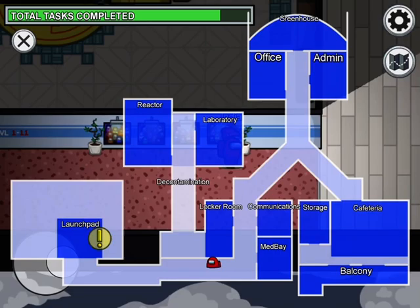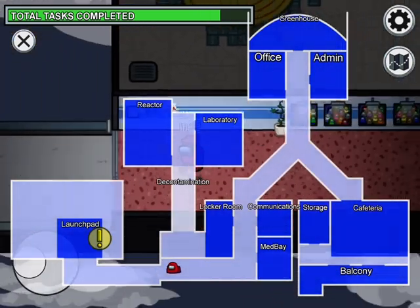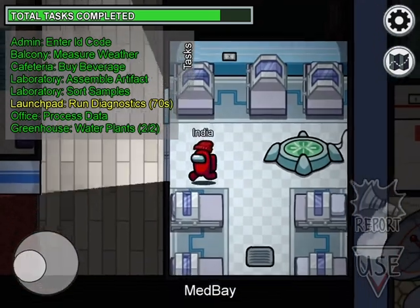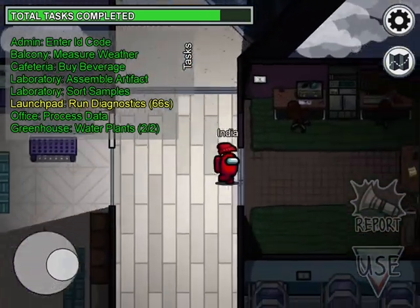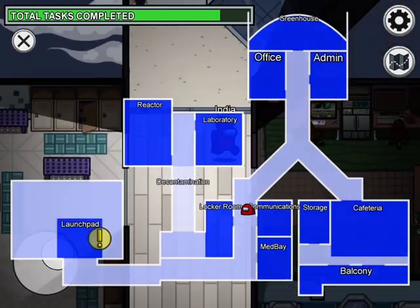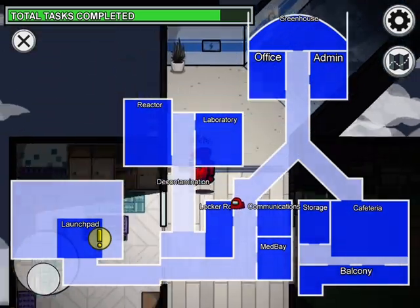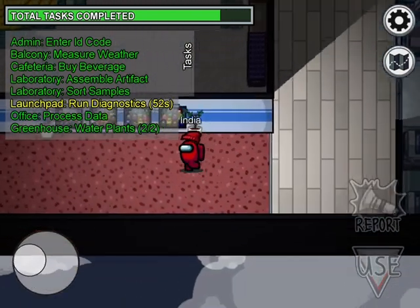What I recommend for your tasks: since you spawn at the launchpad, do all your launchpad tasks first. Then if you have a med bay task, save that for last as a clearing task because it's a visual task. Then do all your tasks around this area and head to the right wing, then the upper wing.